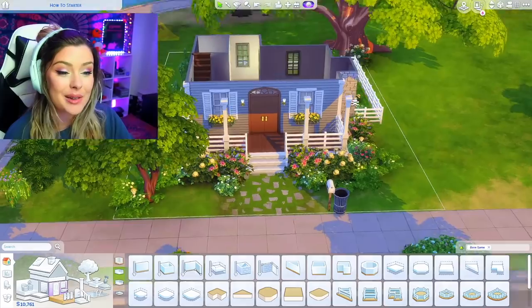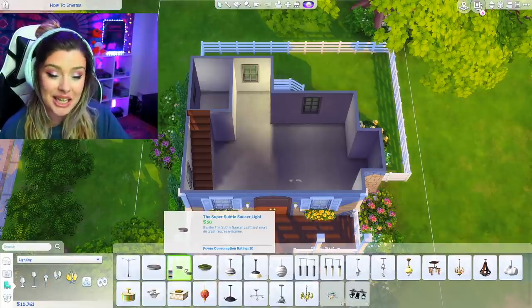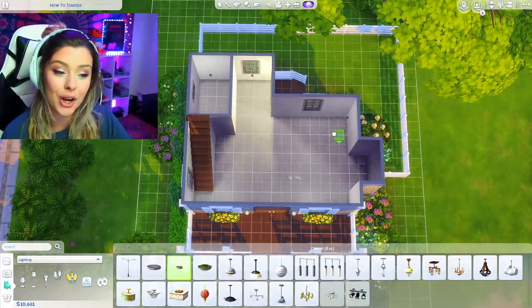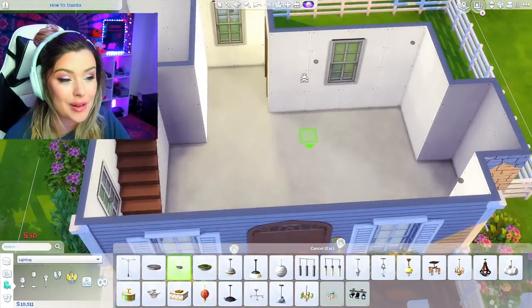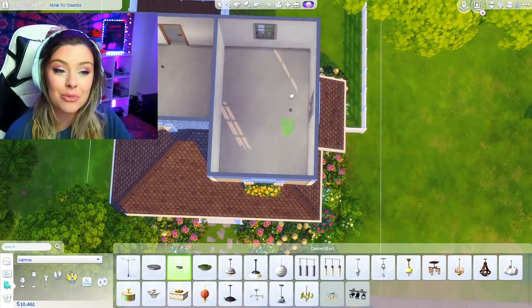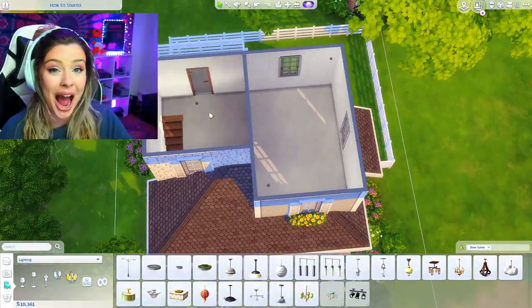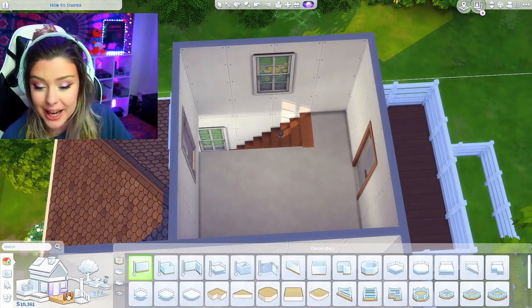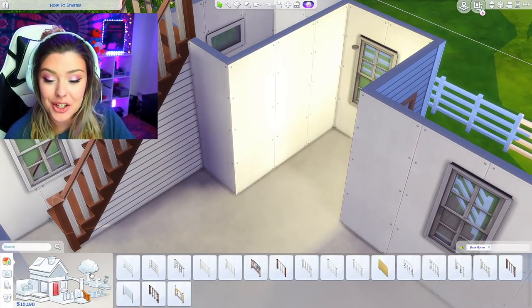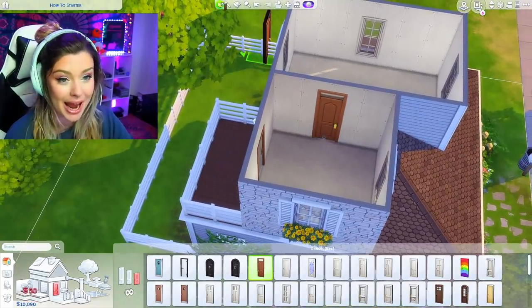Let's go inside and start with lighting. Once I have my layout down, I get the lights next. I like to place them in corners the way they would be in real life. Upstairs I'll just put one in the center for that smaller room. Before we forget, let's also go back and get our interior fencing for the railing upstairs. Then I'm going to do doors — matching the front door style for the interior door and the bedroom door.